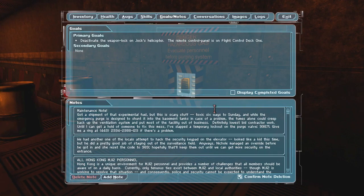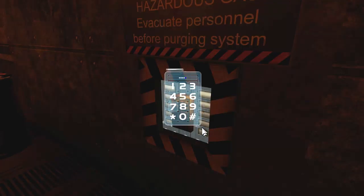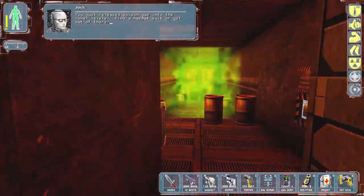Entering nine nine — it might actually make this entire place uninhabitable for me. "You just released poison gas into the lower levels. Find a hazmat suit or get out of there."